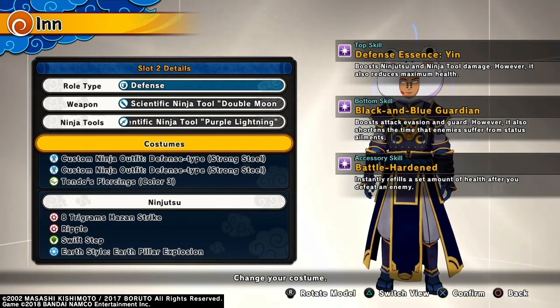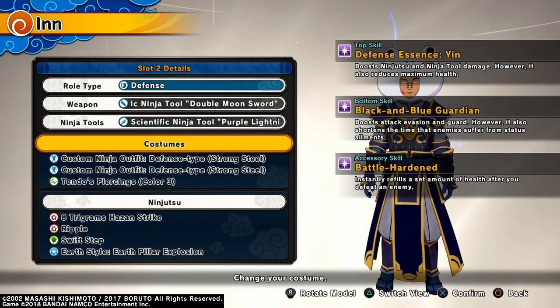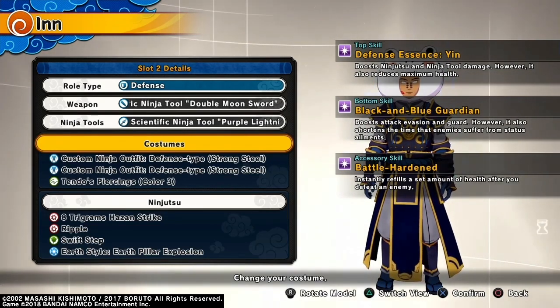The defense top boosts ninjutsu and ninja tool damage, however it also reduces max health. That is OP — purple landing OP or Hazen Strike OP. It's a very base battle set outfit. The bottom skill is solid, but the top skill also reduces your max health.